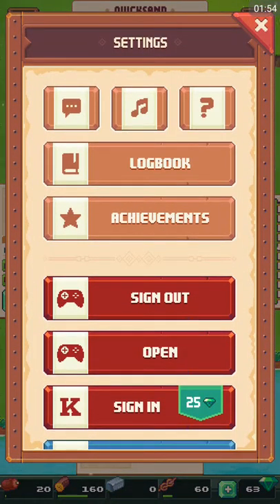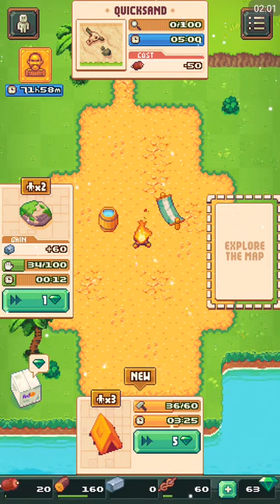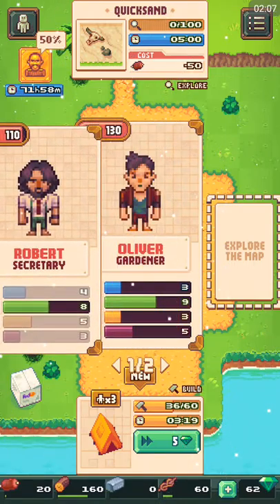You have all your settings, and later you can make weapons and stuff — it goes by pretty fast.